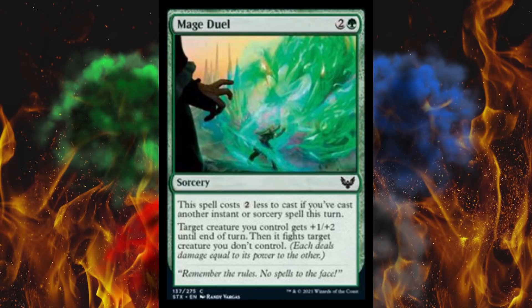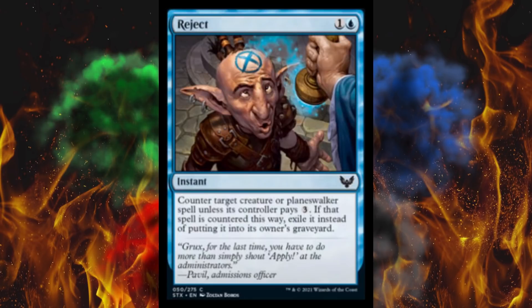Next up, Mage Duel — a 3-cost sorcery. This spell costs two less to cast if you've cast another instant or sorcery spell this turn. Target creature you control gets plus 1, plus 2 till end of turn, then fights target creature you don't control. If you want to waste a boost and also removal and try to swing, that's an awful lot of setup. Next up, Reject — a 2-cost blue instant. Counter target creature or planeswalker spell unless its controller pays three. If countered this way, exile it instead. Just an unreliable Essence Scatter that also includes planeswalkers — totally not worth it.